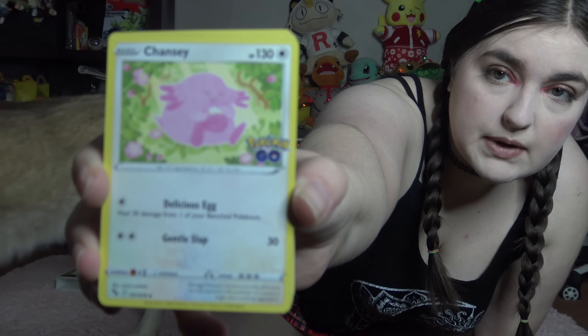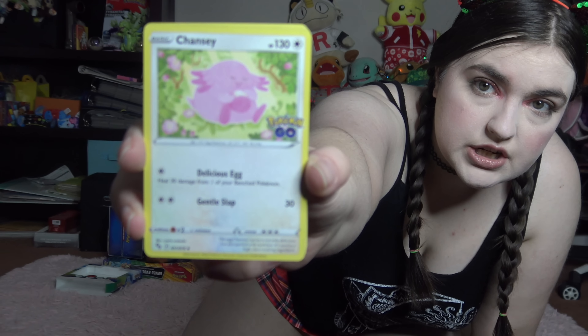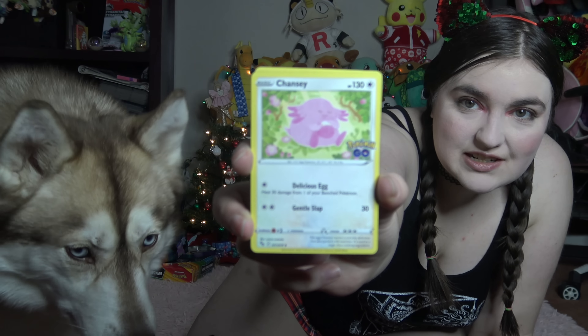Then we have Chansey, who is a basic type Pokemon. It has 130 health. It is the Egg Pokemon. For one energy you've got Delicious Egg, which heals 30 damage from one of your benched Pokemon. And for two energy, it's Gentle Slap, dealing 30 damage.